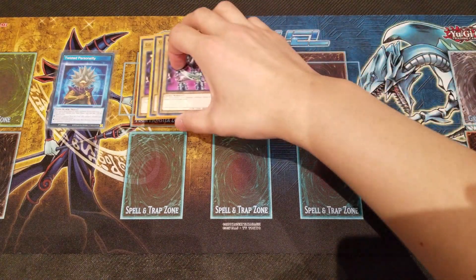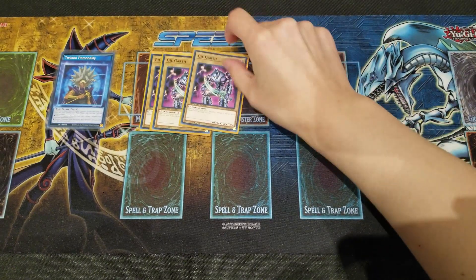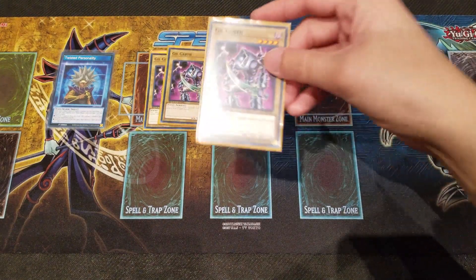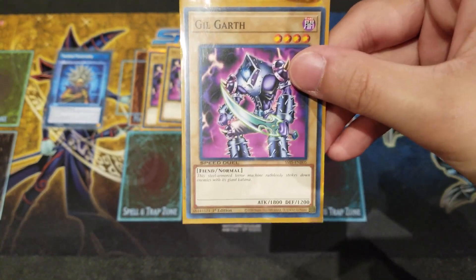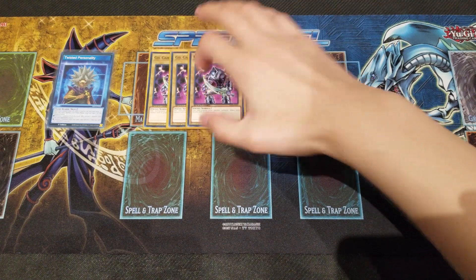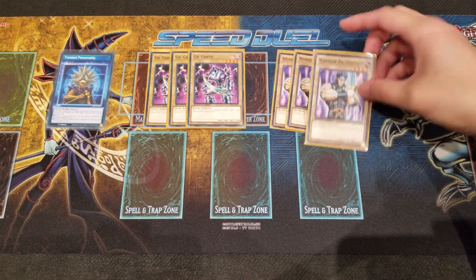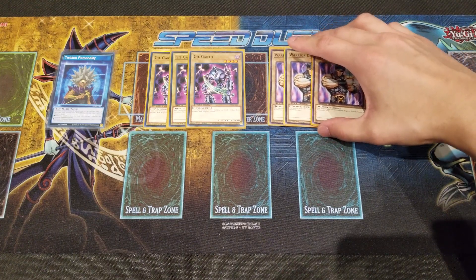Moving to our monsters — our boss monster of the deck right here is Gilgar. This card came out in Twisted Nightmares and it belongs to Yami Maric. It's essentially the highest attacking normal monster that you can normal summon without a tribute in the current meta right now — 1800 attack, which is really good. Next, we are playing Warrior Diagraphor, the second highest normal monster, with stats of 1700 attack and 1600 defense.